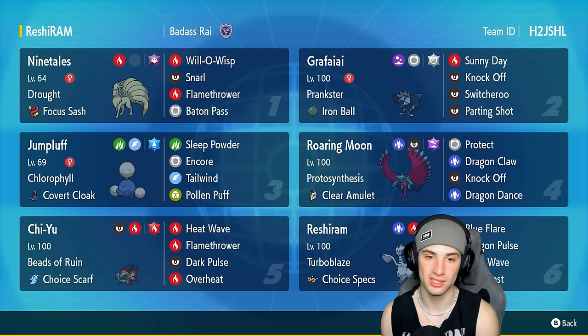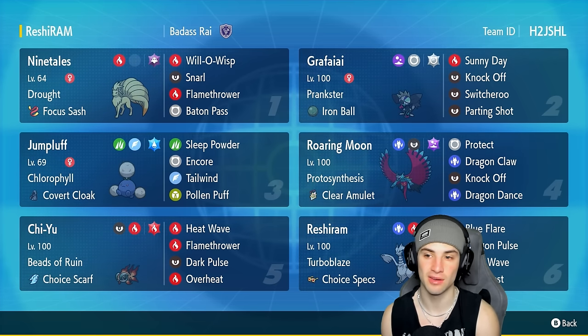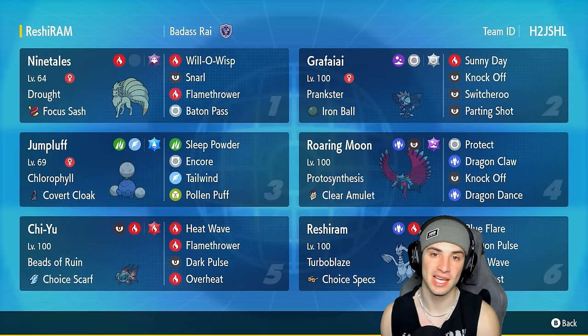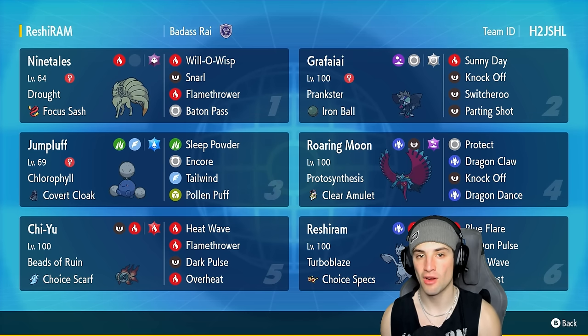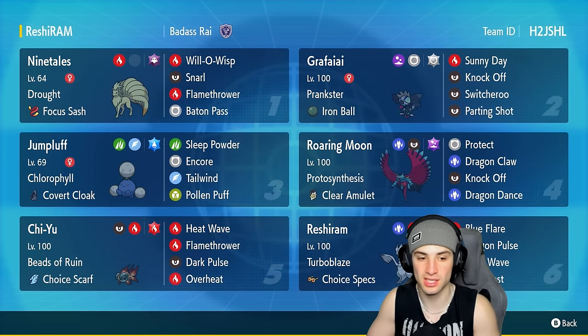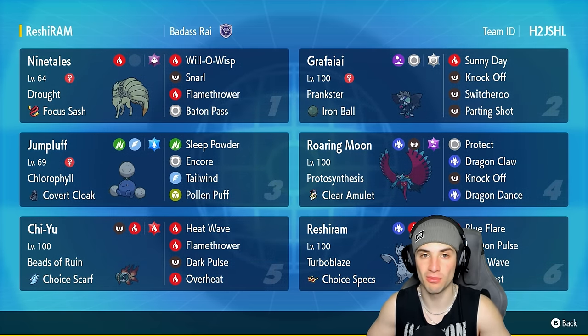Our top two Pokémon, Ninetales and Grafaiai, are our two sun setters. Grafaiai has Sunny Day with Prankster, and Ninetales obviously has Drought. Both also have solid moves — Ninetales with Snarl and Flamethrower, and Grafaiai can Knock Off items and use Switcheroo to hand off an Iron Ball, making an opponent slower on the field. Our final three Pokémon are Roaring Moon with Protosynthesis, Chi-Yu with Beads of Ruin and Choice Scarf, and a Chlorophyll Jumpluff to outspeed Pokémon, set up Tailwind, and use Sleep Powder.